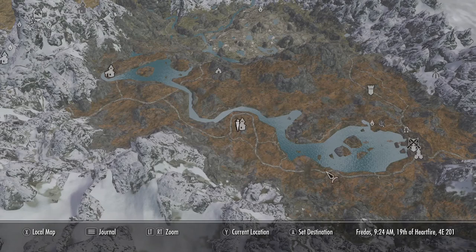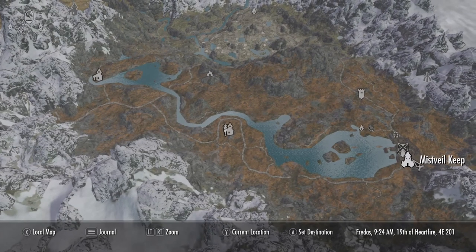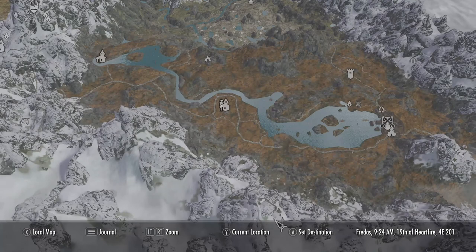We are between Iverstead and Riften. There's Darkwater Pass, Greenwall, Fort Greenwall, and there is an Orcish Stronghold somewhere in this area. Darklight Towers is down here. But it's basically equidistant, almost, between Iverstead and Riften.